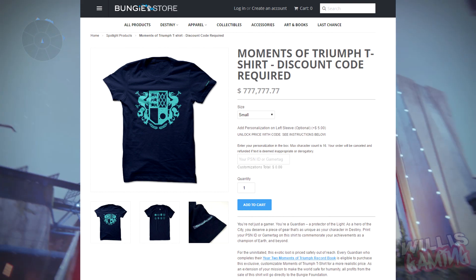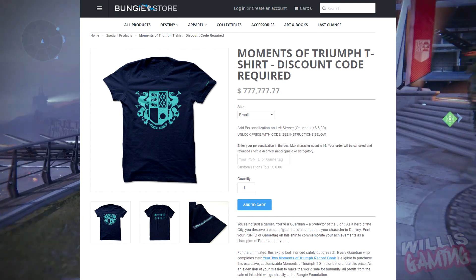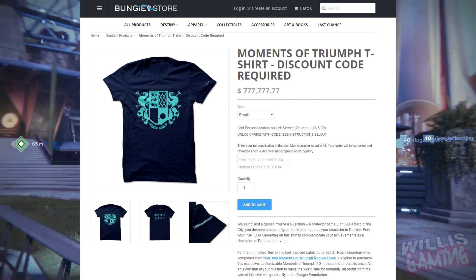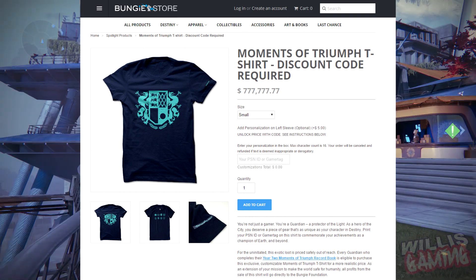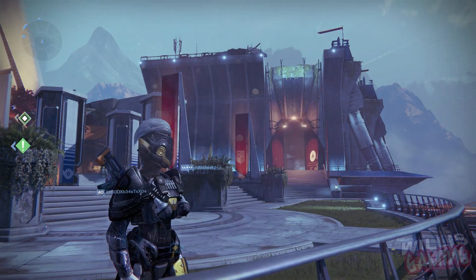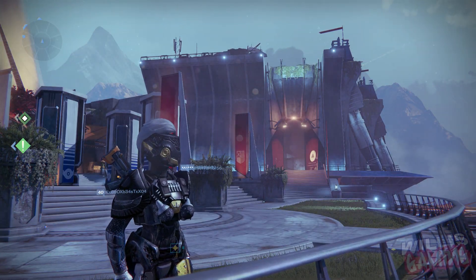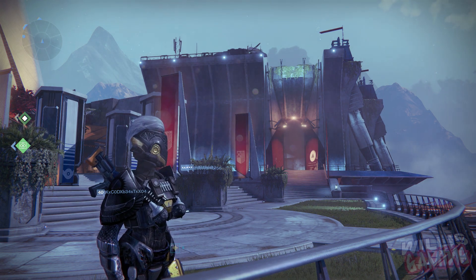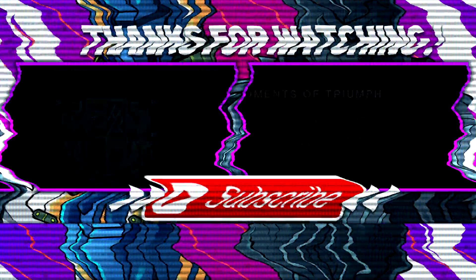The only way to buy the t-shirt is by completing all of the Moments of Triumph requirements. You'll get a discount code and then you're able to buy the t-shirt for a reasonable price, probably around 30 or 40 dollars — unless you want to spend 700,000 for a t-shirt, which is quite funny. I hope you guys enjoyed the video; if you did, drop a like down below and subscribe if you are new. This has been Willis Gaming, peace.